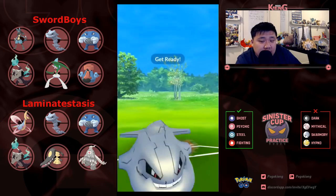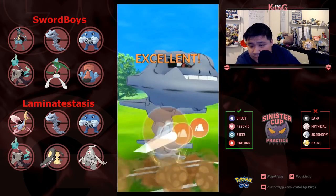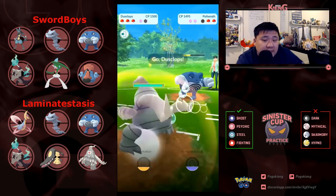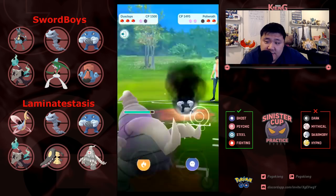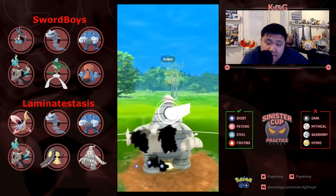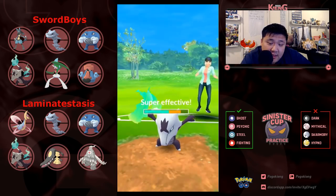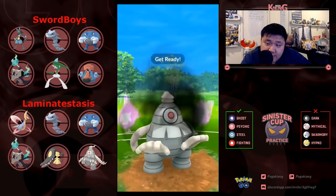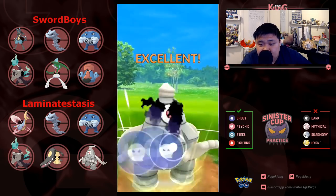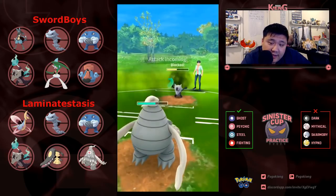Going Polywrath versus Steelix. Gonna want to land this Earthquake which does quite a bit of damage. Switches into Dustclops — this is the Hex variant, which does much better against Polywrath than the Faint Attack version, because Hex is neutral and Faint Attack would be resisted. Going for these Shadow Punches which will do a decent chunk into Alolan Marowak. Looks like a Hex Alolan Marowak, so it does have to be careful about that Shadow Ball.